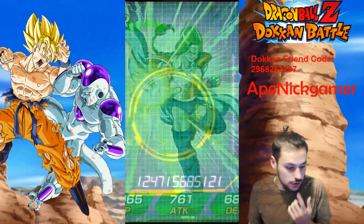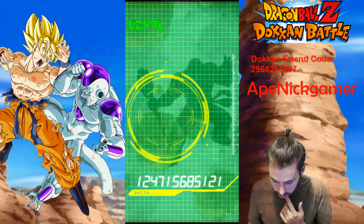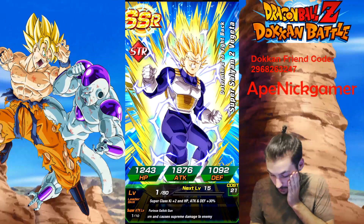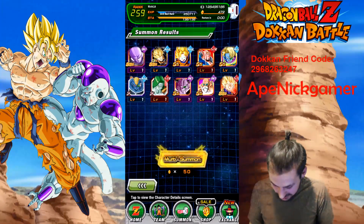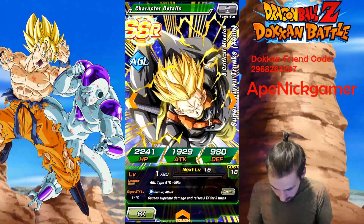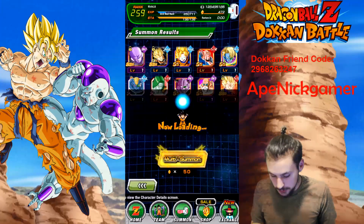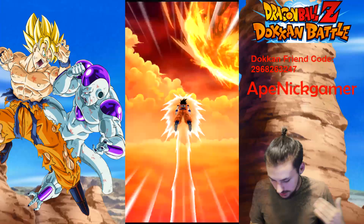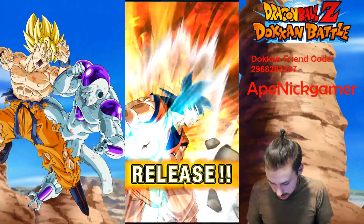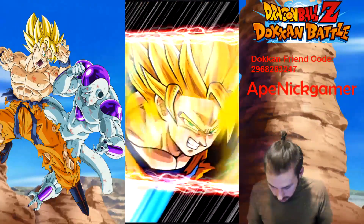There's the GSSR — not too bad of a pull. One featured unit finally, after like 200 stones — not really what I was looking for. Oh, I needed one of him — yes! I think I can rainbow him now. That was actually a great pull right there. I needed him, so that's a dub. Now I think I can rainbow him. I just need one more for my Super Saiyan 4 Goku.